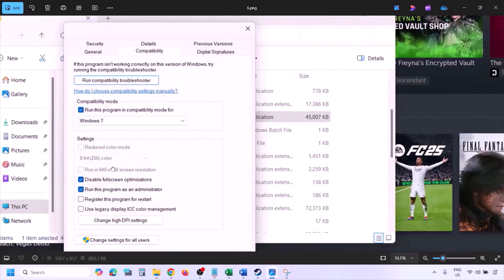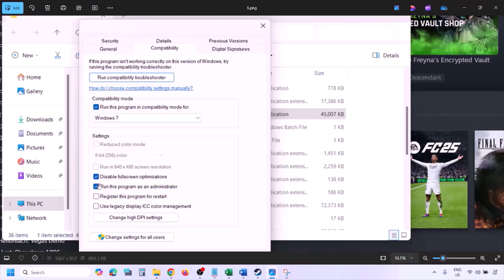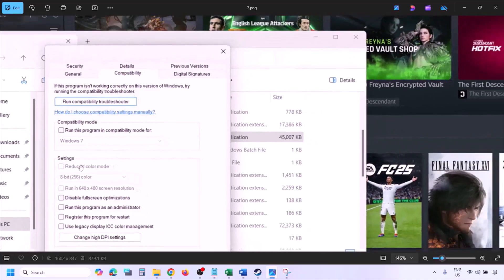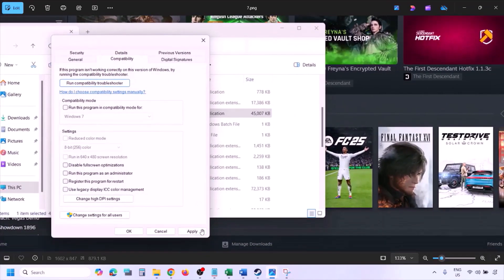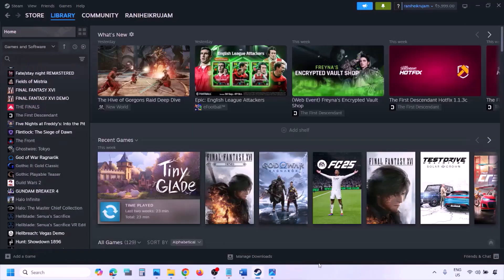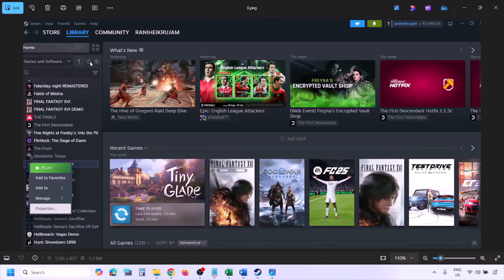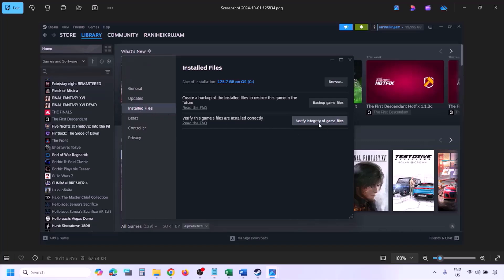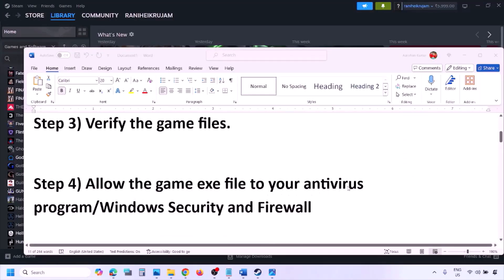If none of those compatibility options help, uncheck all the boxes, hit Apply and OK. The next step is to verify the game files. Go to Steam, click Library, right-click the game, select Properties, go to the Installed Files tab, and click Verify Integrity of Game Files. Once verification is 100% complete, launch the game and check.